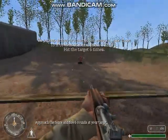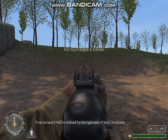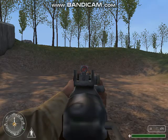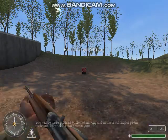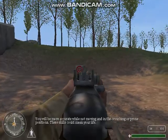Approach the fence and fire six rounds at your target. Your accuracy will be defined by the tightness of your crosshairs. Fire six more rounds at your target in different stances and while moving. You will be more accurate while not moving, and in the crouching or prone positions.